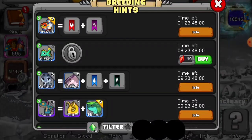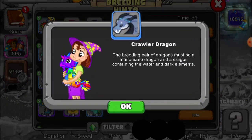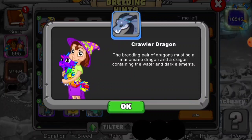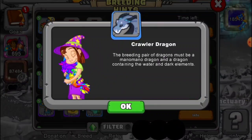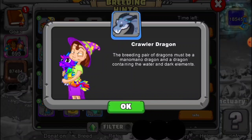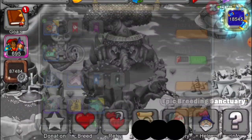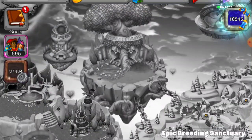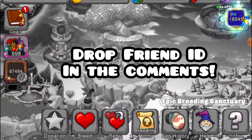Alright, so let's pull up Crawler. There's the info — crawler dragon. The breeding pair of dragons must be a mono mono dragon and a dragon containing the water and dark elements. So you definitely need the mono mono dragon and a dragon with those two elements. And if you don't have that, you can also try to breed him in a cooperative breeding cave using one of those dragons as well as somebody's parent crawler dragon. Or you can buy it for 9,700 event currency, which is a lot, so it's better to breed it.